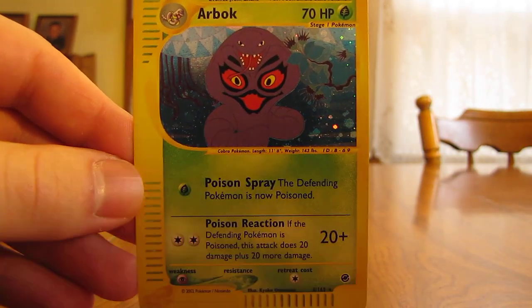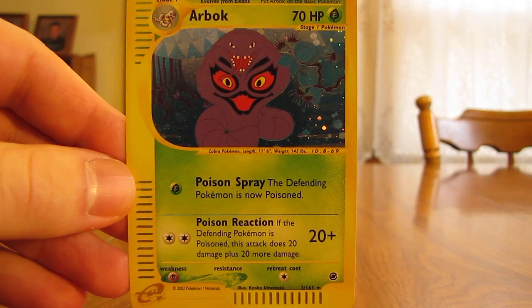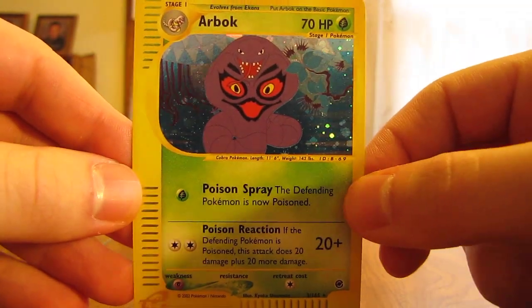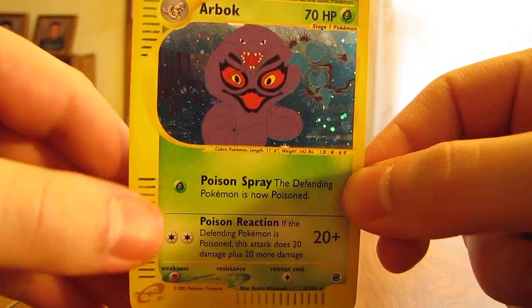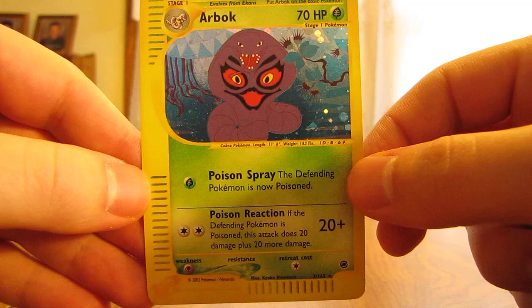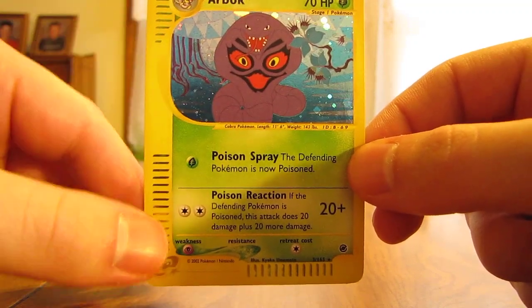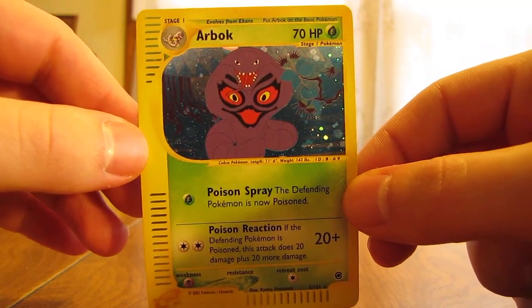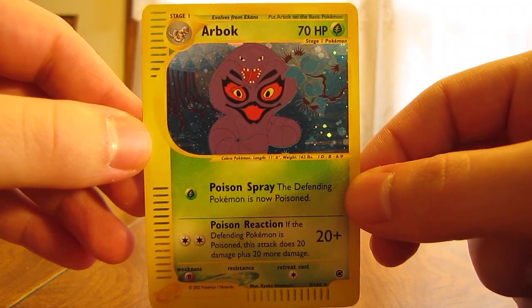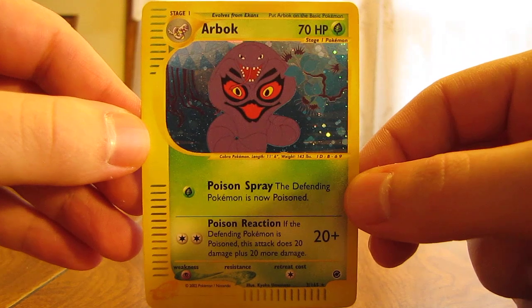This is actually the third set that had been released with the name Base Set in it. And this is the first time the cards really changed the looks. If you notice here, the left and bottom borders are a little thicker than the other borders. That's because these cards can be used with the e-reader. You could swipe these cards through the e-reader and then play minigames on your Game Boy Advance once you slid the cards through.